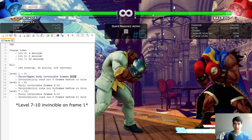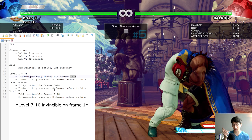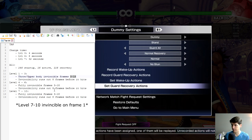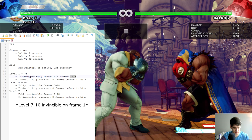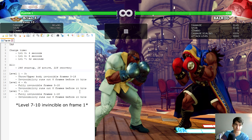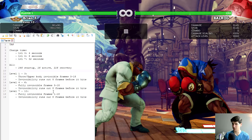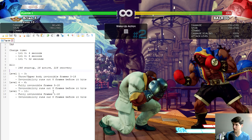If you block a high level TAP you'd have to respect the plus frames — I'd recommend just V-Reversaling to get out of the situation. Level seven TAP is actually invincible on frame one. For all TAP levels, the invincibility runs out before it hits, so there is always a way to interrupt it if you're prepared. However, you might not want to try this from the defending side.